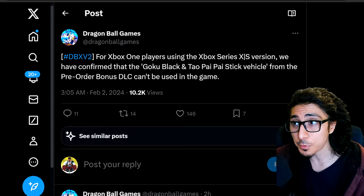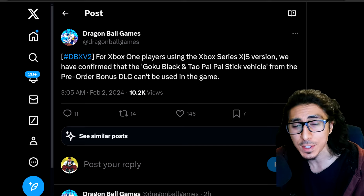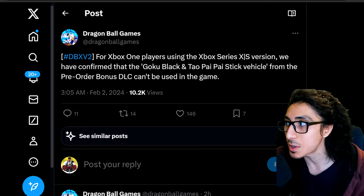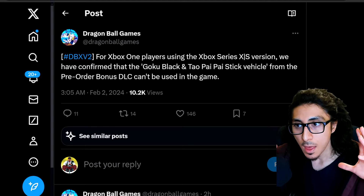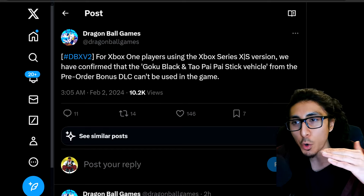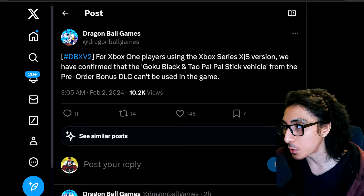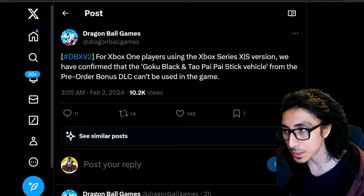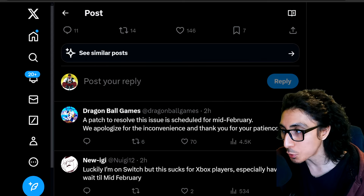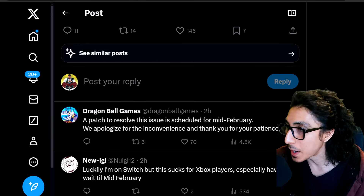The Dragon Ball Games official Twitter page posted this — that's why I'm making this video. They stated: for Xbox One players and those using the Xbox Series X/S version, they have confirmed that the Goku Black and Tau Pi Pi Stick vehicle from the pre-order bonus DLC can't be used in the game, and a patch to resolve this issue is scheduled for mid-February.